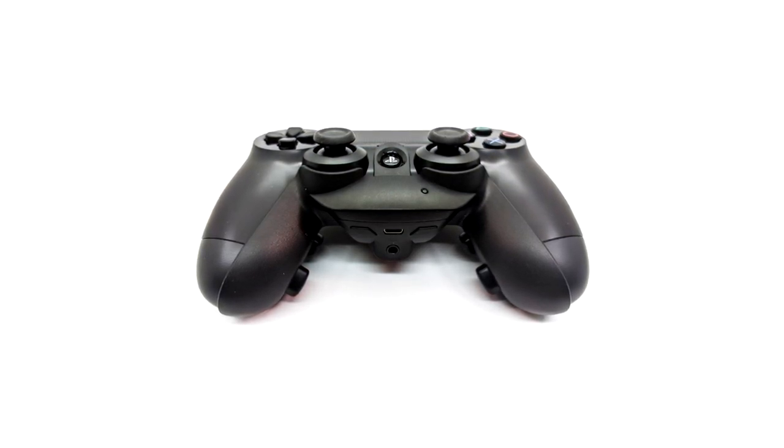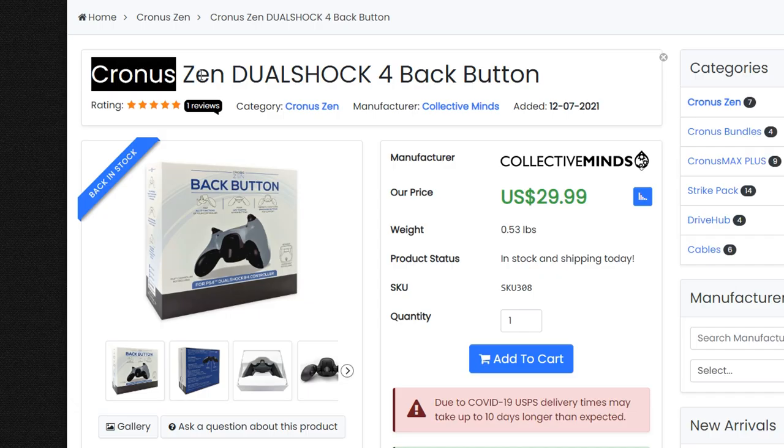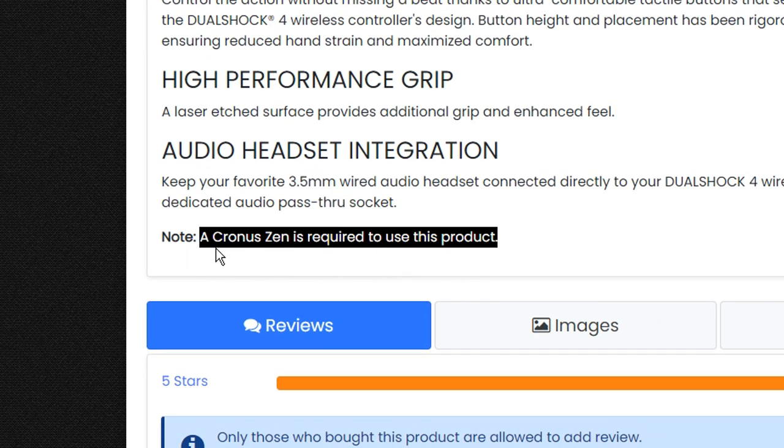Same with the Kronos Zen back button attachment. Even though this looks pretty harmless — just like a standard back button pack that you can reprogram — it turns out that it requires a Kronos Zen device to even use the product, as you can see on their website under the note section right here.